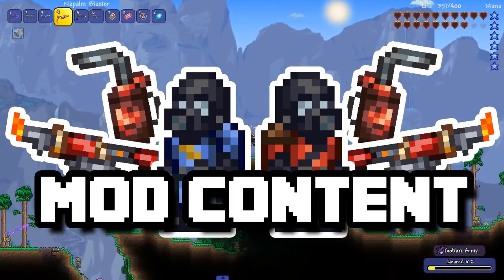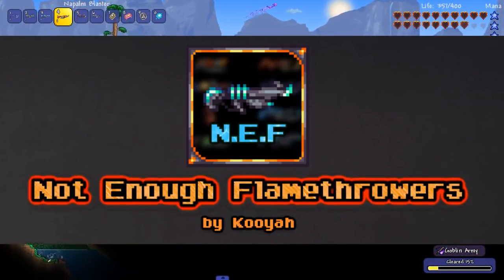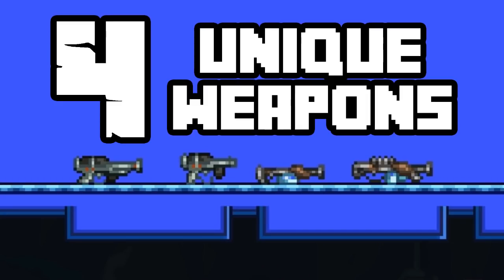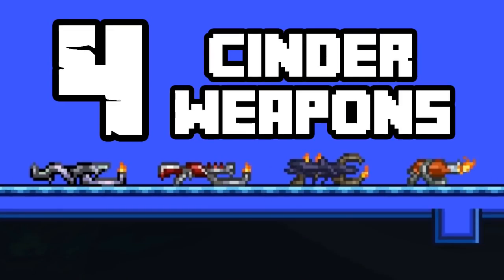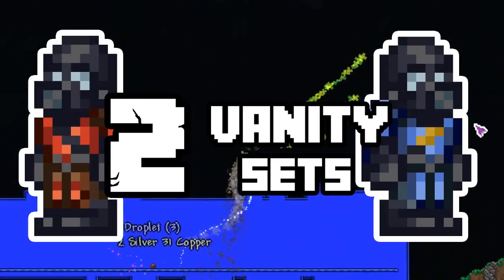Today's review will be focusing on the Not Enough Flamethrower mod. This mod contains 11 flamethrower-type weapons, and it also has 8 more weapons that either help the flamethrowers or have their own unique gimmick. There are also two vanity sets included in the mod, and both sets are sold by the Demolitionist.